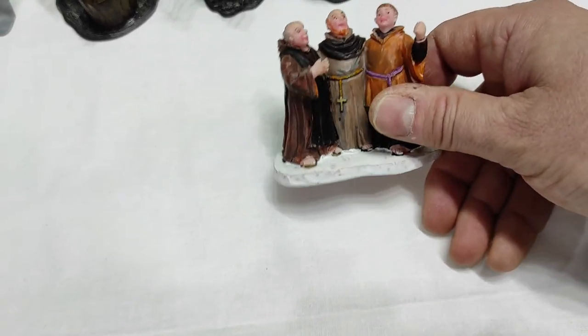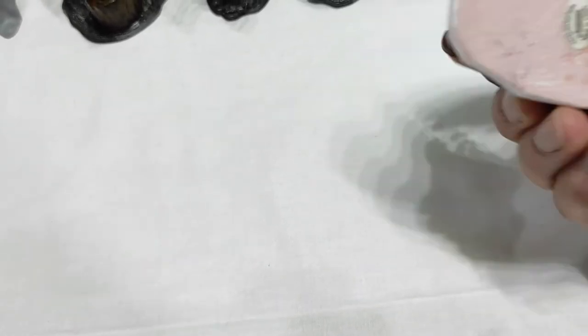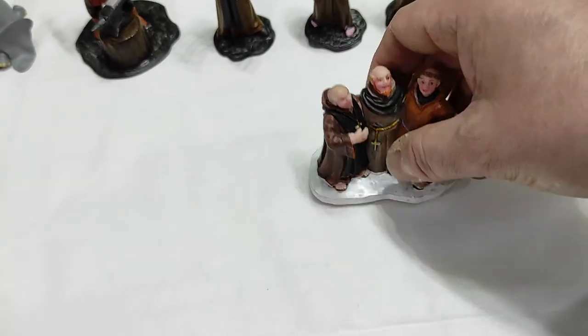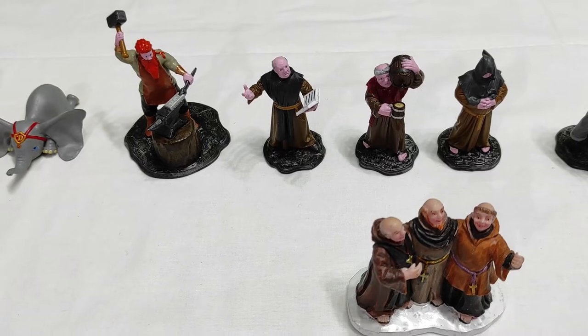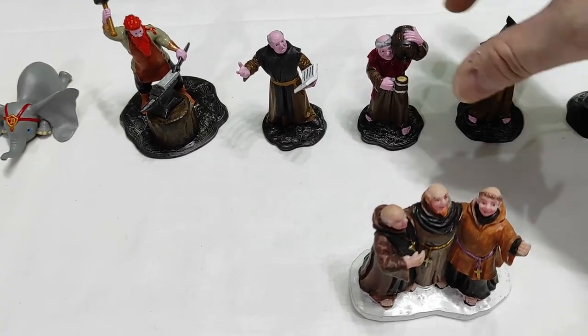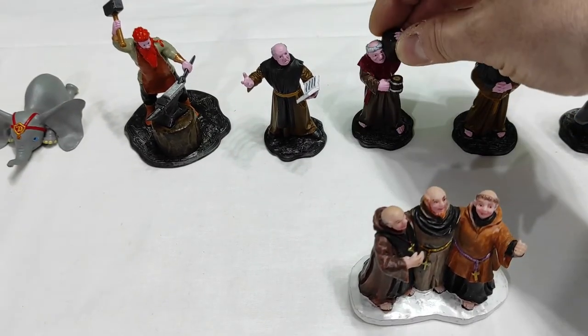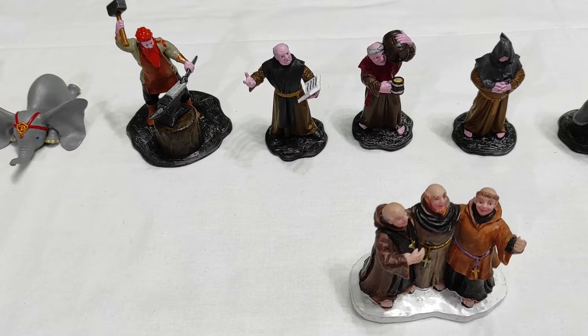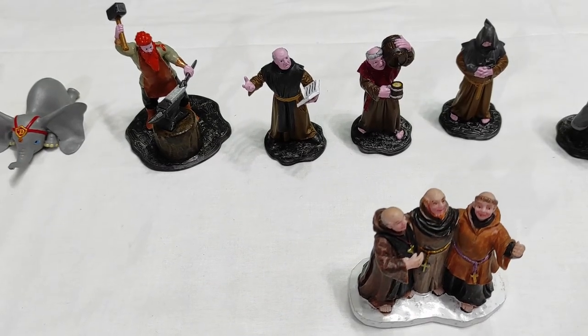Then a trio of monks. The only Lemax figurines representing monks is this one — the three singing monks, very early production, still porcelain, one of the oldest figurines I have — but it's not quite what I have in mind for one section of the new project. So I added three more monks: this one looks upset, just thinking about drinking beer; and another darker one.